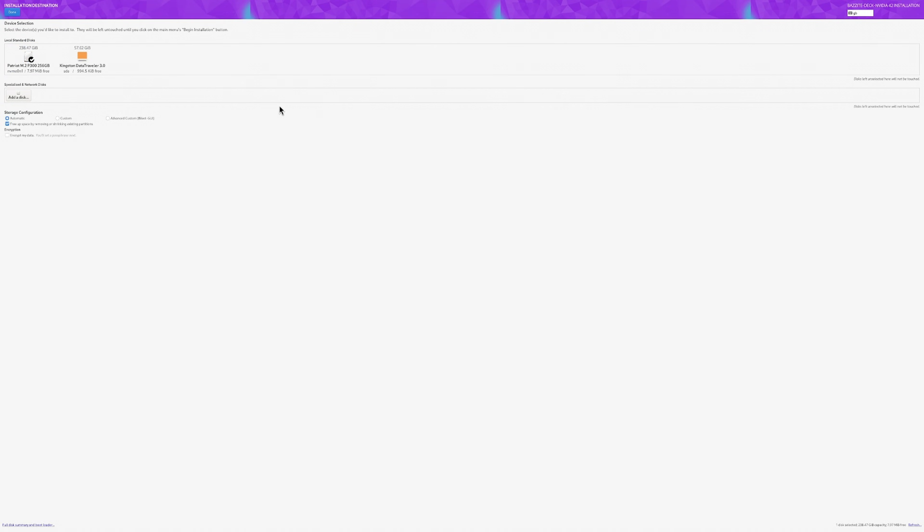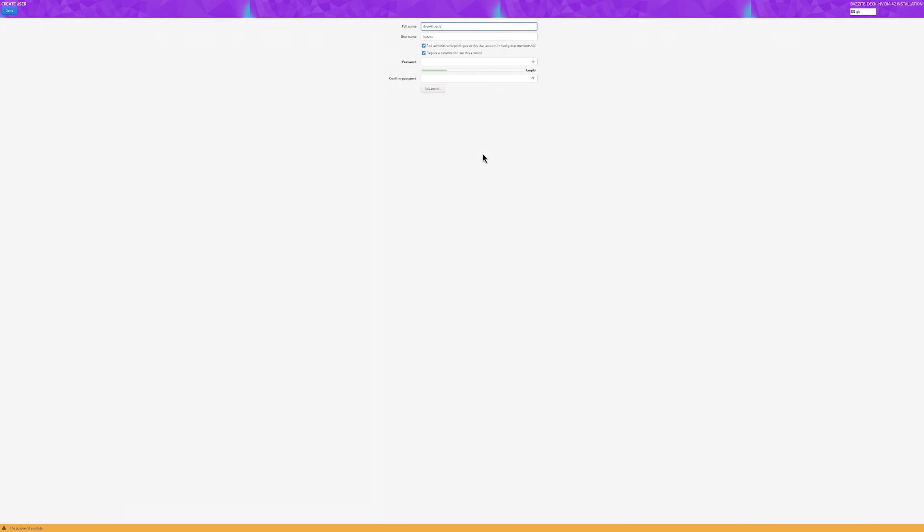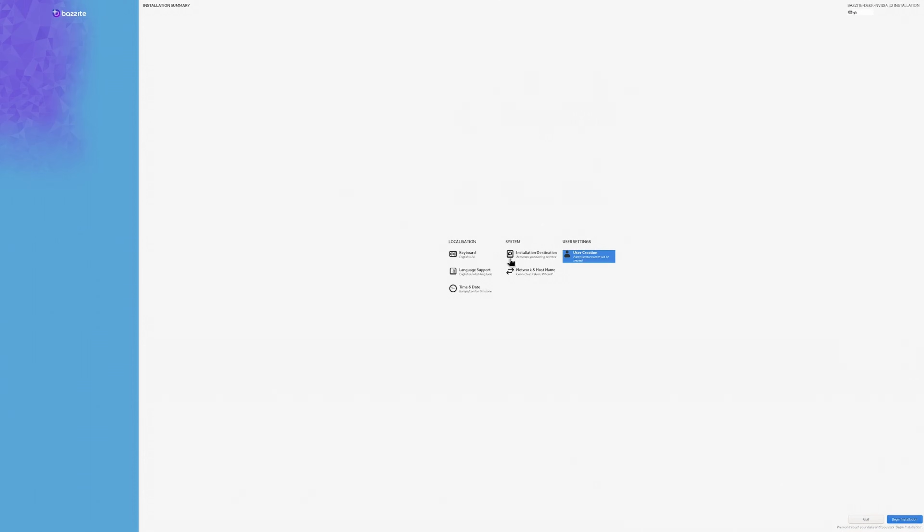Bazzite does offer a download with Nvidia graphics pre-installed, but even on the website there are a couple of known issues specifically around graphics glitches. You have to go into the Steam UI once everything's installed and enable GPU acceleration, and it will also apparently struggle with 4K resolutions on monitors. The actual install process was pretty straightforward as always. Because I'm using my capture card to record — it's a 4K capture card, so the machine sees it as a 4K monitor — the UI just scales terribly or rather doesn't scale at all.